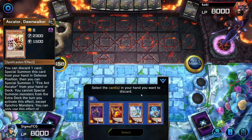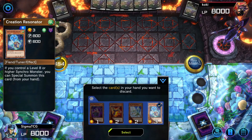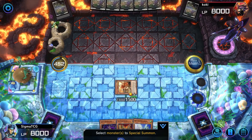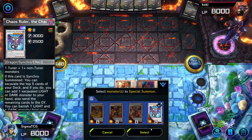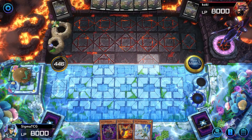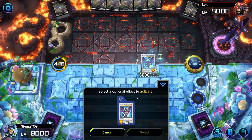Let's try and go Eskater Dawnwalker. We might want to just do a simple combo and special summon the Ant, and then we might be able to summon Chaos Ruler. From the Chaos Ruler we're gonna excavate the top five cards.